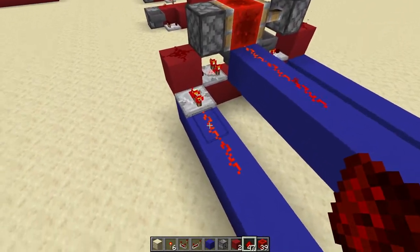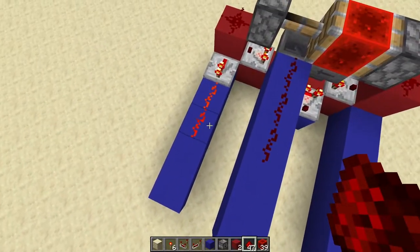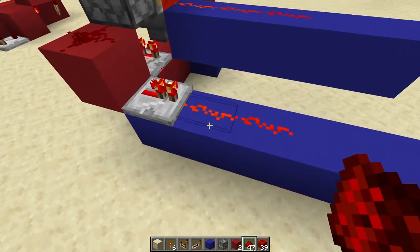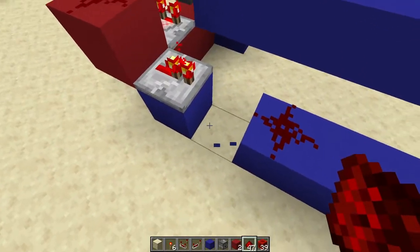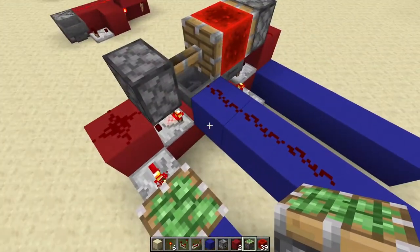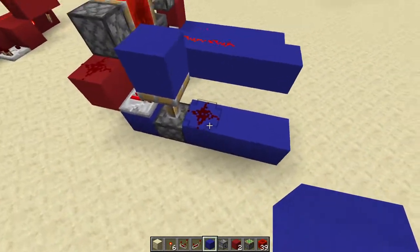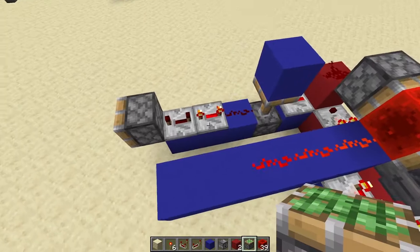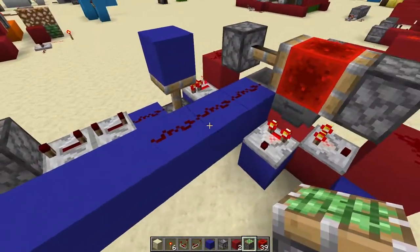But maybe you might be wondering, how do I take this constant signal and turn it into a pulse? Because many builds use a single pulse, and they do not rely on a solid signal. Well, the answer is quite simple. You use what's known as a monostable circuit. You get yourself a sticky piston, put it right there, grab yourself a block, throw it on top, and you can see very quickly, you've got a really quick pulse. We've now turned that solid signal into a pulse, and that really is all there is to it.